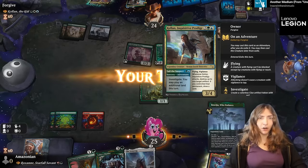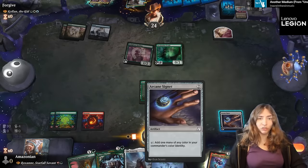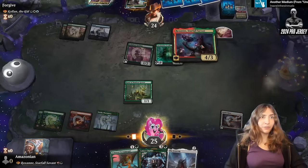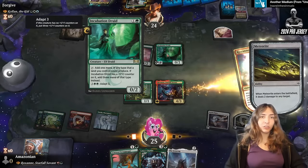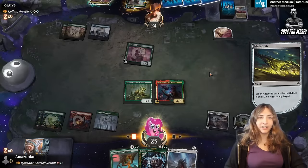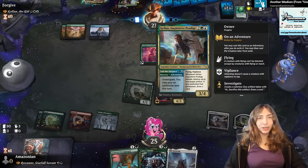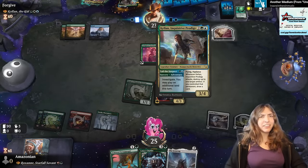They have ramped very hard, and this Kellen is able to destroy our mana rocks. But we'll just have to destroy their ramp first. Since we have no counterspells, I'm going to prioritize this Incubation Druid over the Delighted Halfling. That also leaves me able to attack for one. We've got a lot of Kellens now.